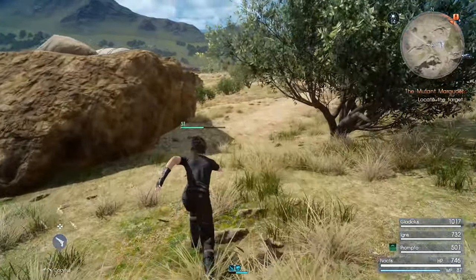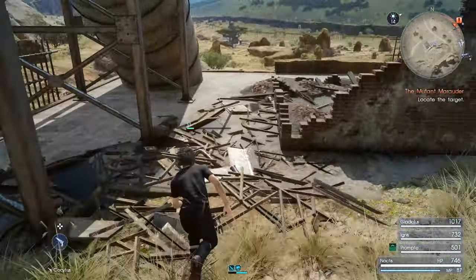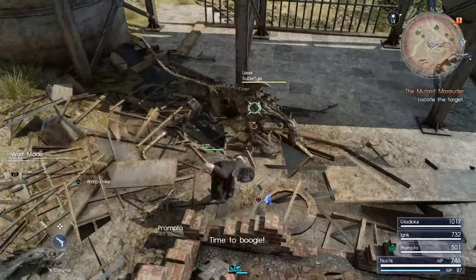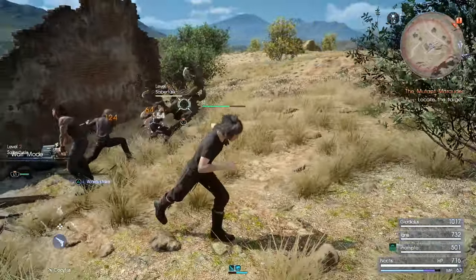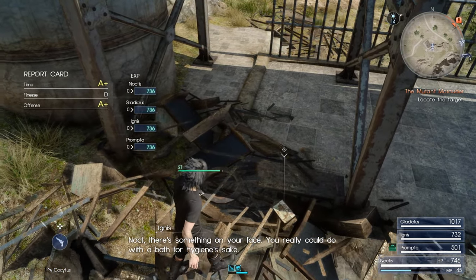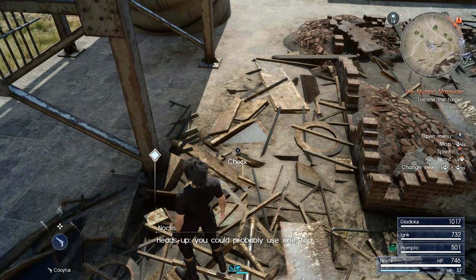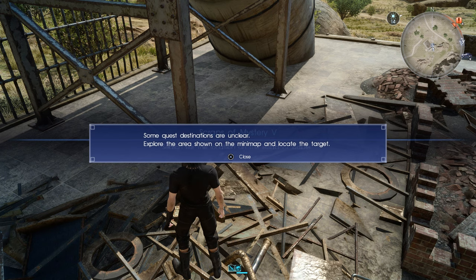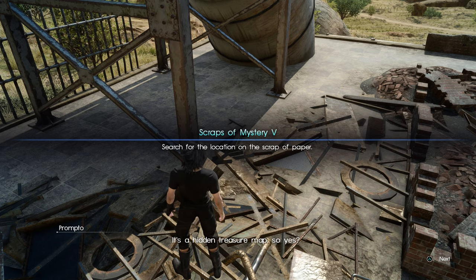I think there's like a house or some ruins in the area — there it is. Okay, around here. Oh, there it is. Well, I found what I was looking for but got interrupted here. You see on the ground there, there's a little piece of paper. I don't want to know how. But I do want to get a new side quest here — it's a hidden treasure map.